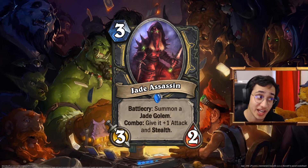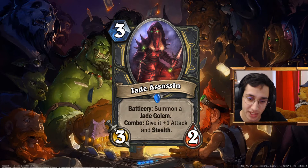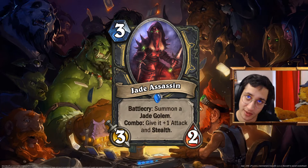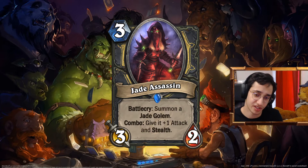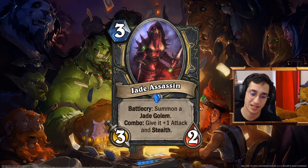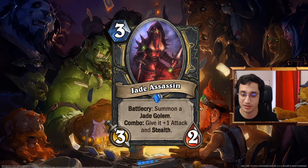Jade Assassin. 3 mana 3-2. Battlecry: summon a Jade Golem. Combo: give it plus 1 attack and stealth. When you have a big boy, giving it stealth is pretty good because your opponent is not going to be able to kill it. Deathrattle Rogue used to be a lot about Deathrattles in the past. This is still a good card — I didn't want to make a Deathrattle Jade card. But the Jade mechanic is really slow, and stealth with Deathrattle with Jade — we already have that. So let's make it combo and stealth instead. Plus 1 attack and stealth is better than giving it plus 1 health, because with stealth it's going to go face or trade.